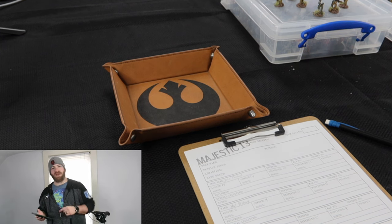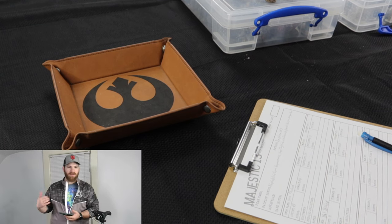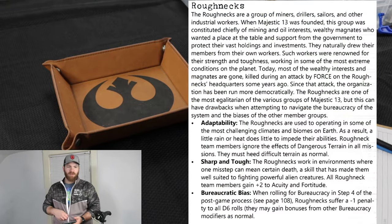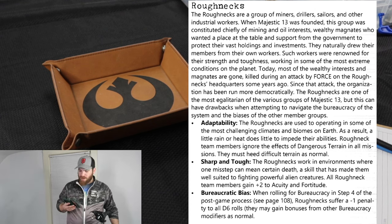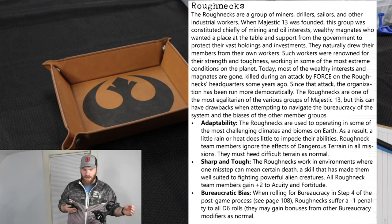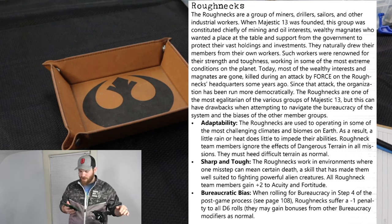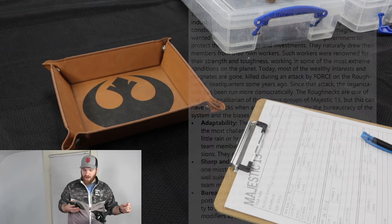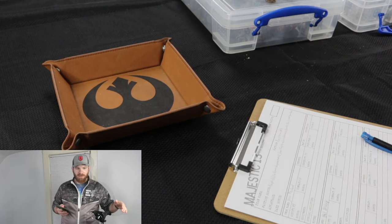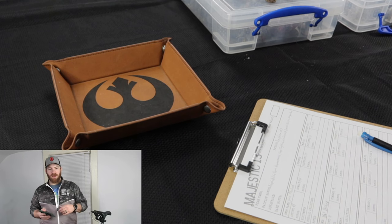I chose the Roughnecks — the miners, sailors, all the blue-collar working guys. I thought that would be super cool, and I really liked their abilities. We have Adaptability — I get to ignore dangerous terrain, though difficult terrain still acts the same. Then Sharp and Tough — I get to add plus two to acuity and fortitude for all of my people. One drawback is Bureaucratic Bias — after the game, when I'm doing my bureaucracy roll, I get a minus one penalty for all my d6 rolls during step four.